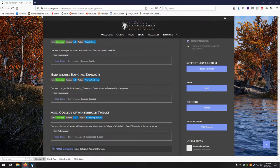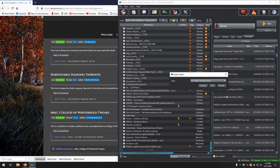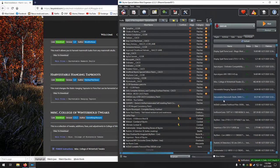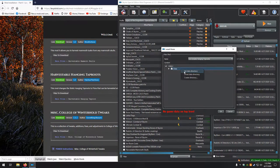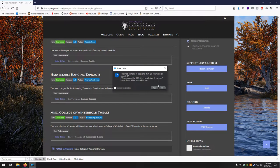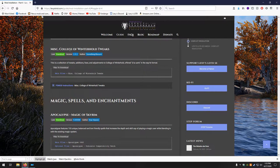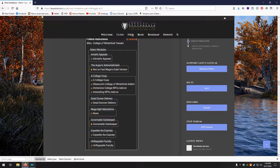On to Harvestable Mammoth Skulls — set data, looks good. Harvestable Hanging Taproot — set data, looks good. No for the BSA. Next up, Miscellaneous College of Winterhold Tweaks with a FOMOD — lots of options.